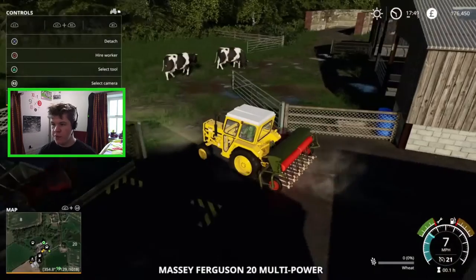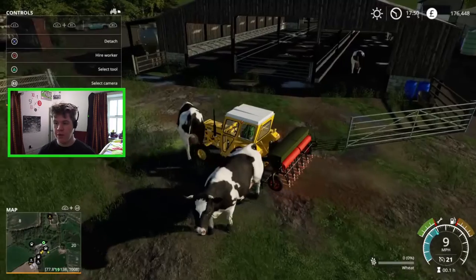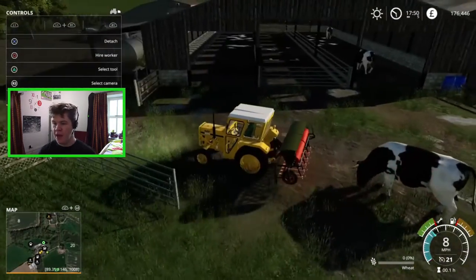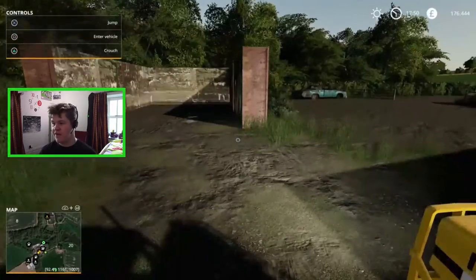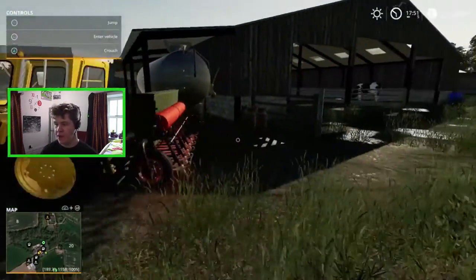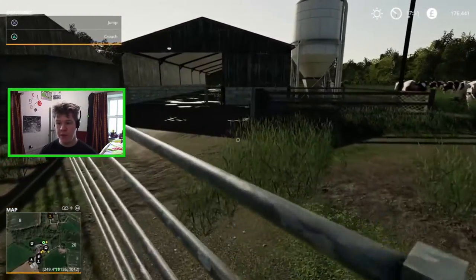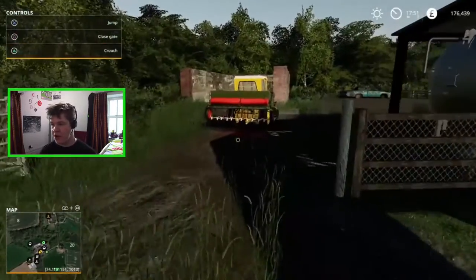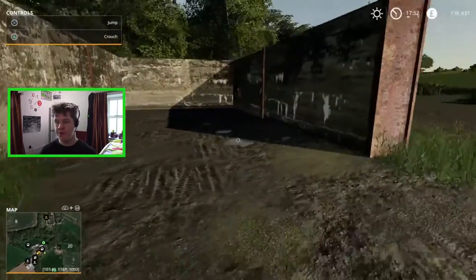I'm sure there will be some of you wondering: can you run over cows in this game? No, you cannot run over cows — you simply just go through them. Also the cows don't escape, so if I leave these gates open the cows don't go anywhere. I'm sure a few people were wondering that. You can't run over the cows and they don't escape.